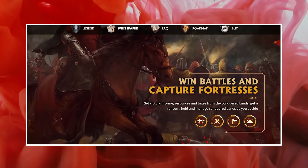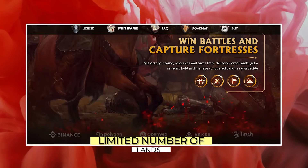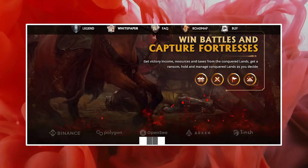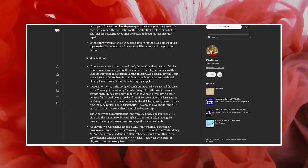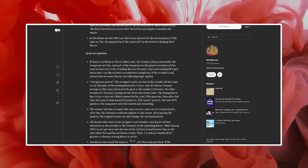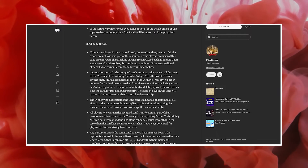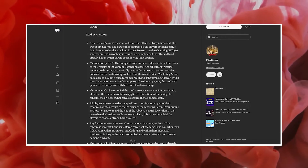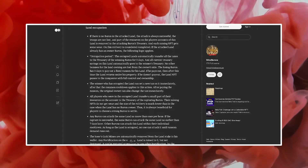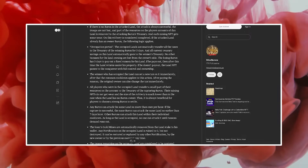You will get victory income, resources, and taxes from conquered lands. You can also get a ransom or hold and manage conquered lands as you decide. The central element of the game is the limited number of lands that players can own and manage. To protect themselves, ordinary players either need to become the owner of a land — the Baron — and protect it by force, or go to the lands of a Baron and pay him taxes. The Baron can set a tax for each land he owns, varying between one percent and twenty percent.